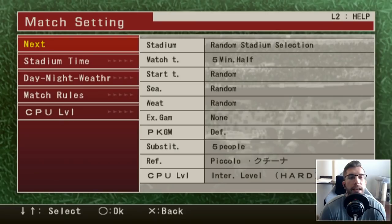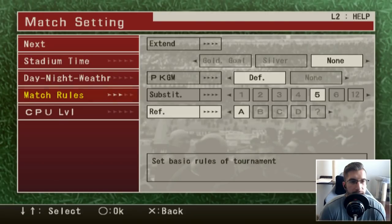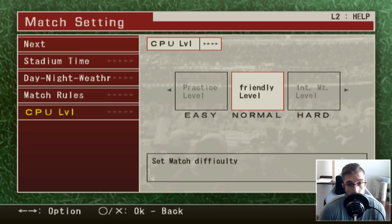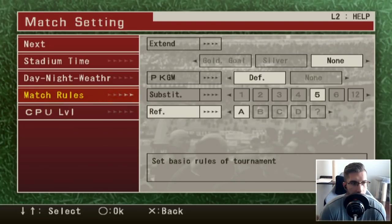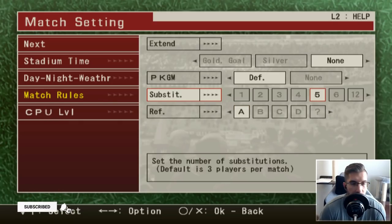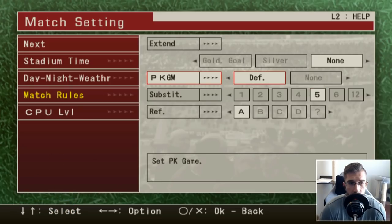We'll give ourselves the home kit, they can have the away kit. When it came to the match settings, back in the day you had easy, normal and hard — that was it, only three options. We're going to go for hard as we do. Then they had match rules: referee options — Piccolo, Lewis, Kith and Volgas. Substitutions — we're given five subs because that's what you have in the Euros. We'll go default and extended for penalties.